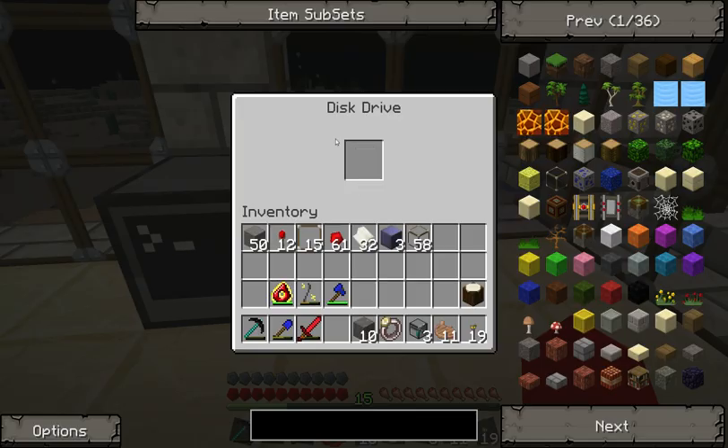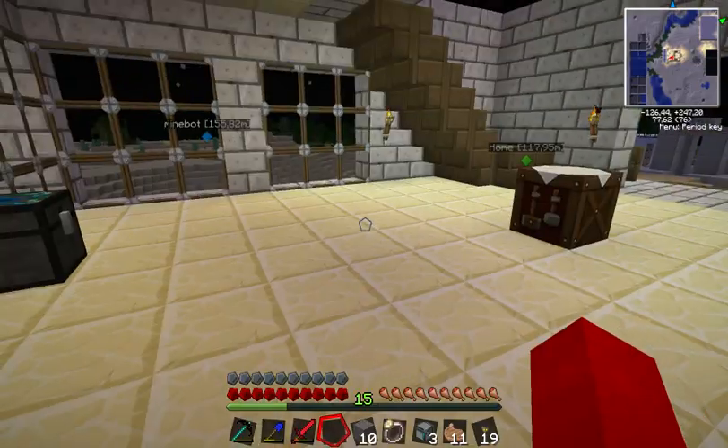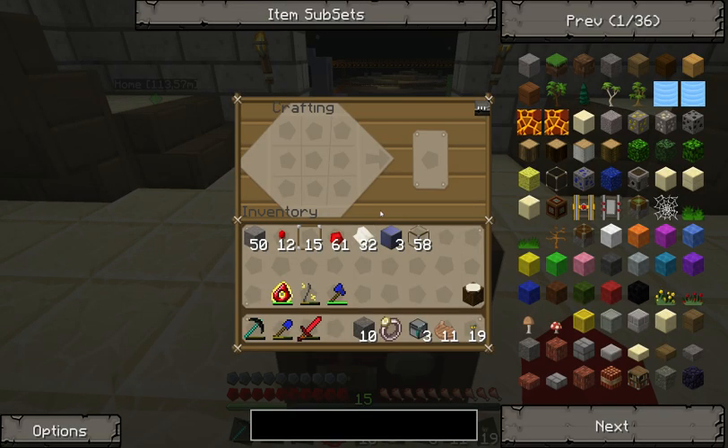If we right-click on the disk drive, you can see it's empty. So what we need to do is create a floppy disk to put in there.